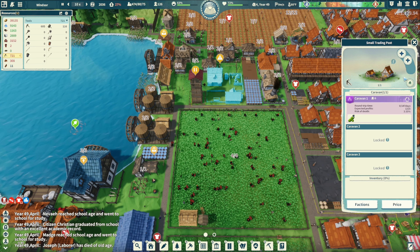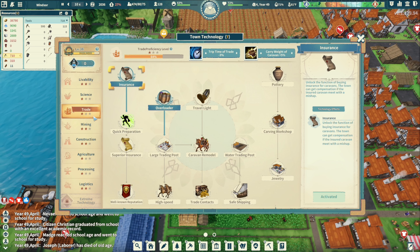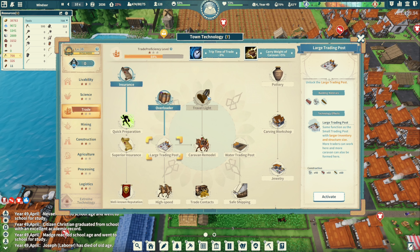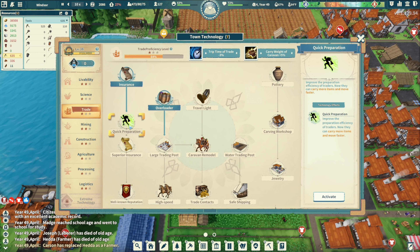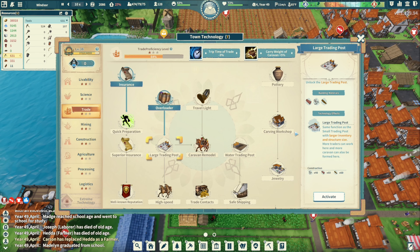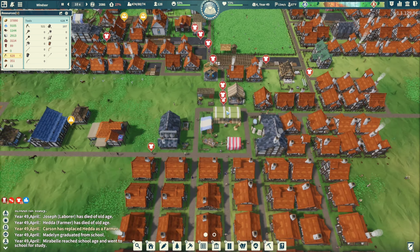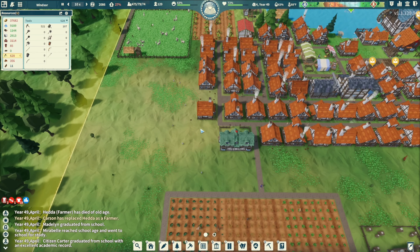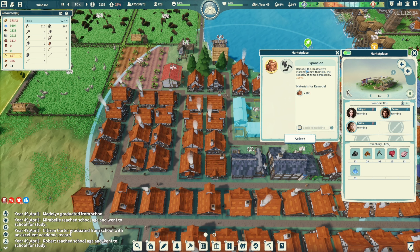Let me loop that a couple times. We have a tech point — I also need to do the trading tech point to get the large trading post. I think I'll do the large trading post. Maybe somewhere down here, the other trading post — that's where we want to put it.